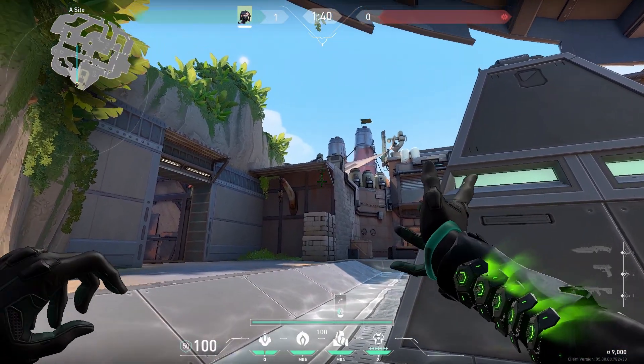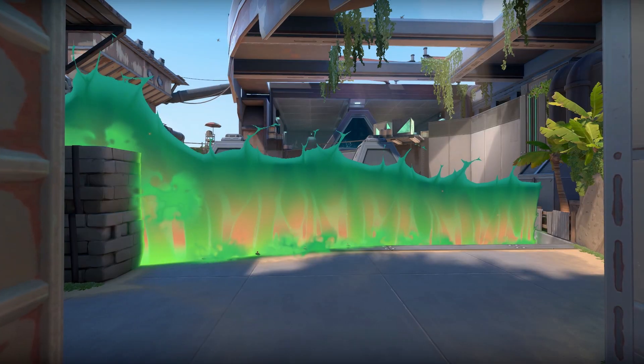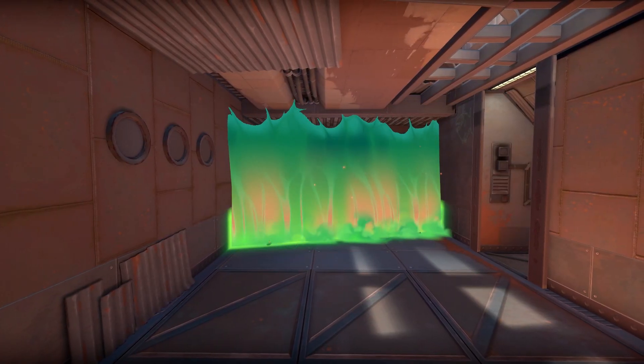The next lineup is from Tabool. If you put your Viper wall like this, it'll give you a defensive wall towards A and also pipes.